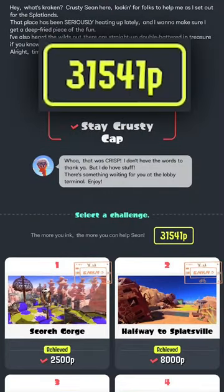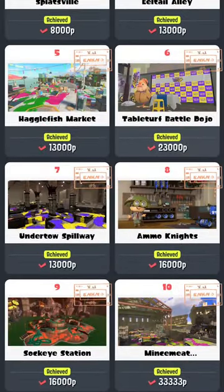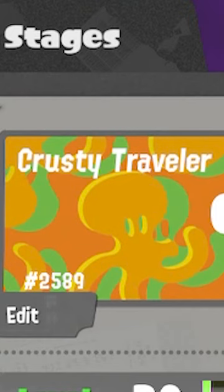By simply gaining turf over time from playing Splatoon 3, you can unlock these different areas which cost a certain amount of turf points. Once you unlock them all, you get this cool cap headgear, as well as the titles Krusty and Traveler. Not the most flattering pair, but cool nonetheless.